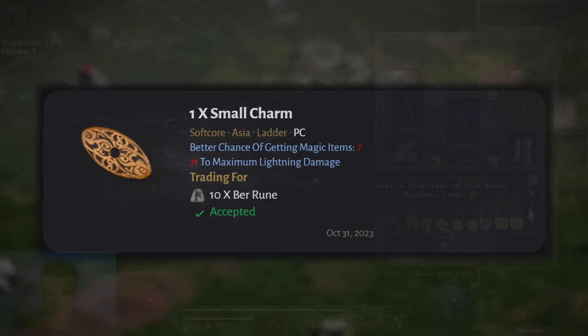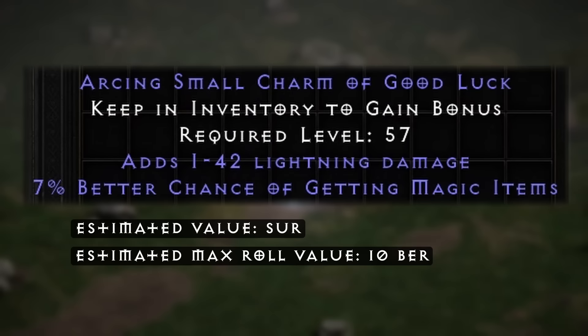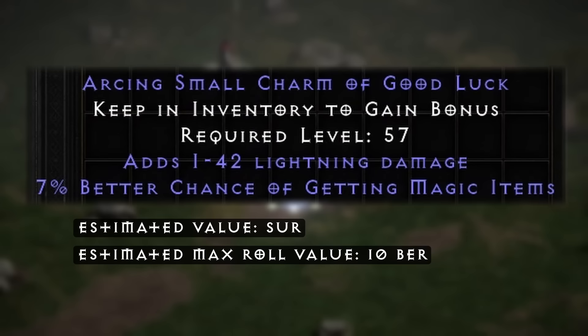I later learned that a shocking small charm of good luck can actually go up to 71 on the lightning damage. I could only find the trade history for one of these, and it went for 10 Ber runes — making our little arcing small charm of good luck certainly qualify for the almost so good, but still really good status.